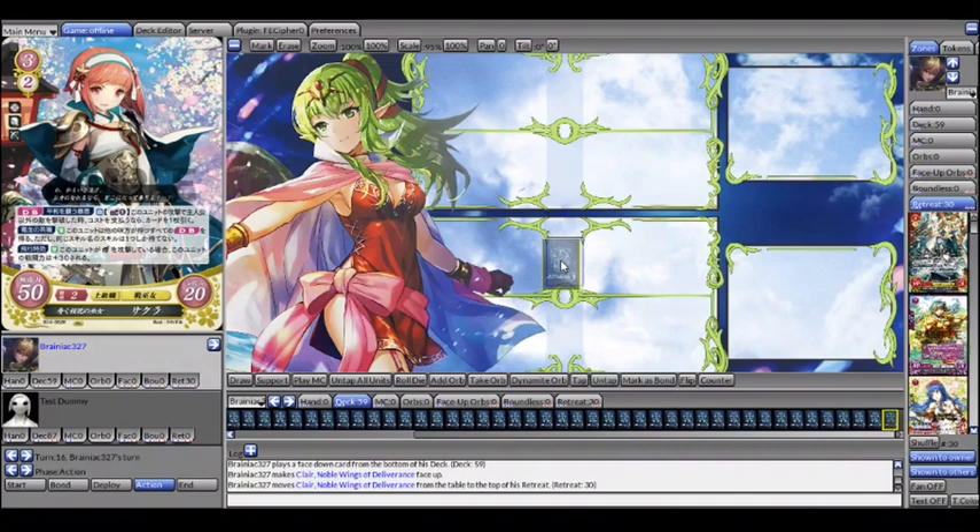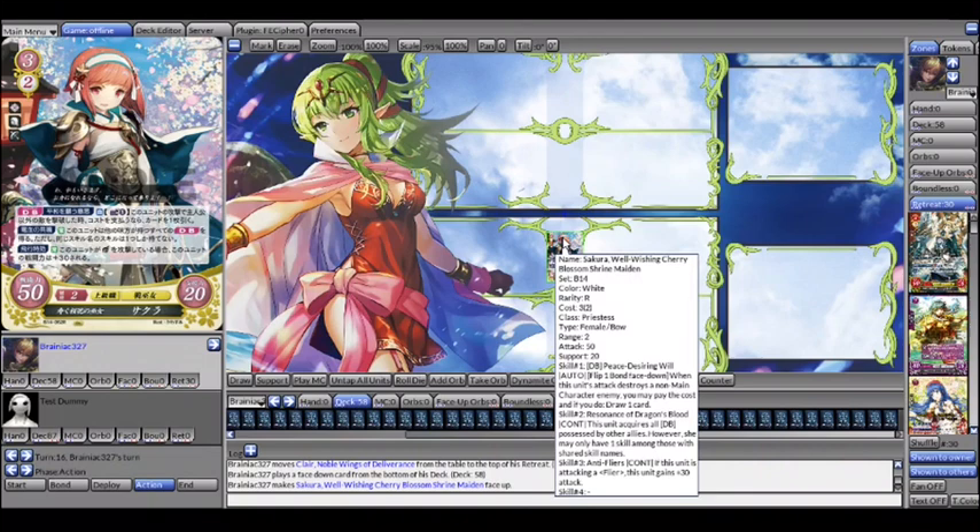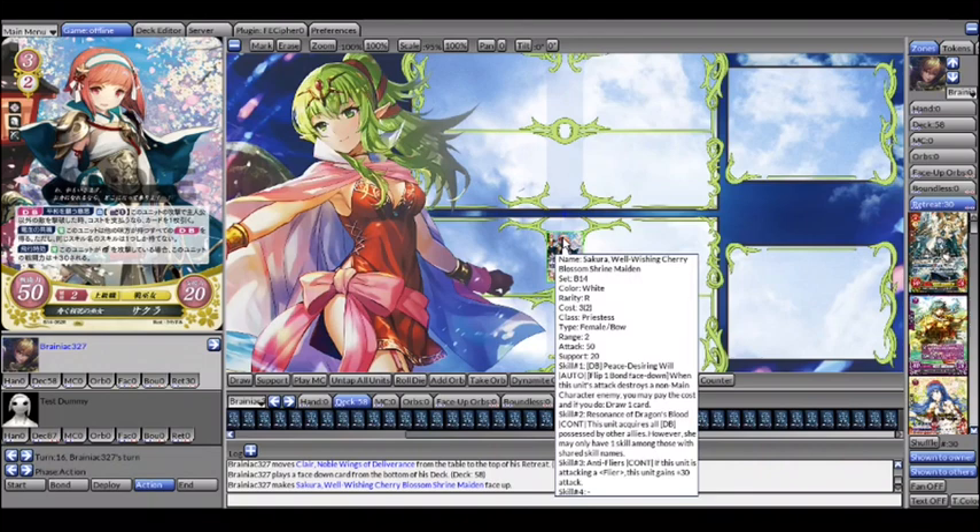This next card is really only useful in one deck: Male Corrin, specifically an archer-heavy Male Corrin build. Even then, Obero does the exact same thing. She is still an on-hit flip-one-to-draw-a-card, but she's only really useful in one deck, and she isn't even a staple there. Keep this card on the radar, but not in the center of the radar.